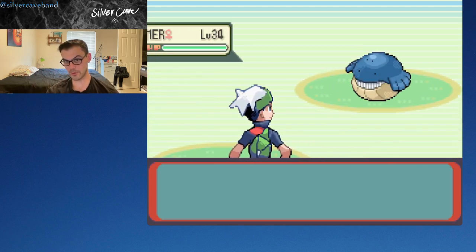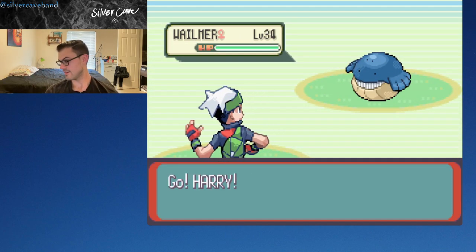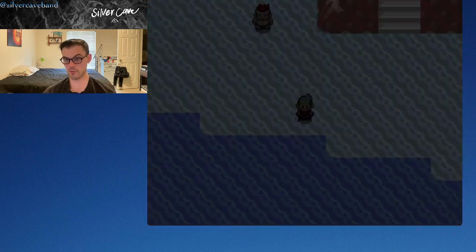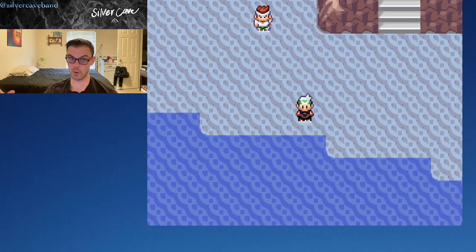Those two Pokemon are Whalemur and Relicanth. We've seen Whalemur in our playthrough, but we have not seen Relicanth. We have to catch a Whalemur that's over level 40, because we really need a Wailord — the evolved form of Whalemur.